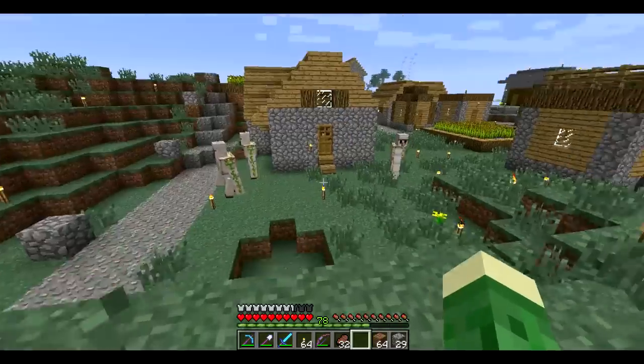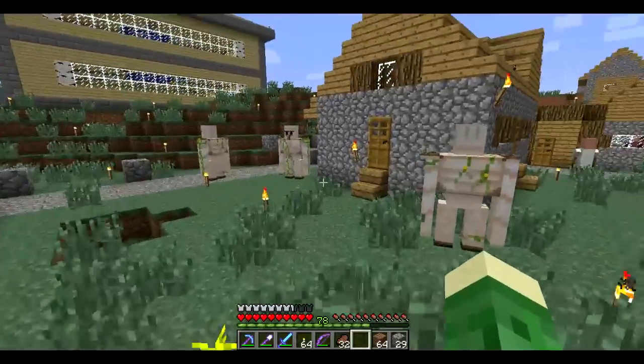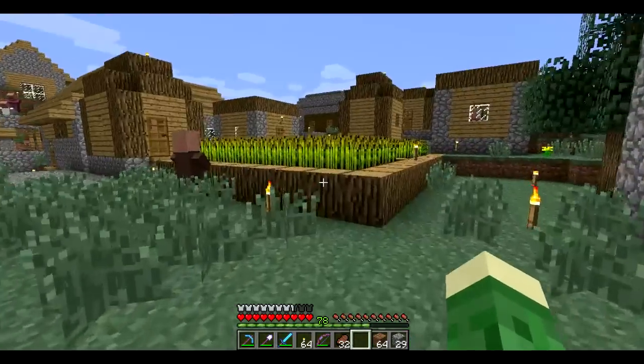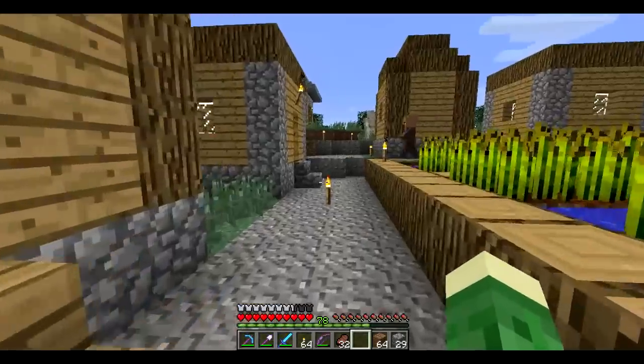I think it came out really nice. I wanted to keep to the wood and stone combination that the village houses had, except I wanted to use birch and stone bricks instead of cobbling oak. Then of course, our village — these guys all hanging out here, our iron golems, a lot of the villagers. You might recall that I worked pretty hard to clean up this area for these guys.